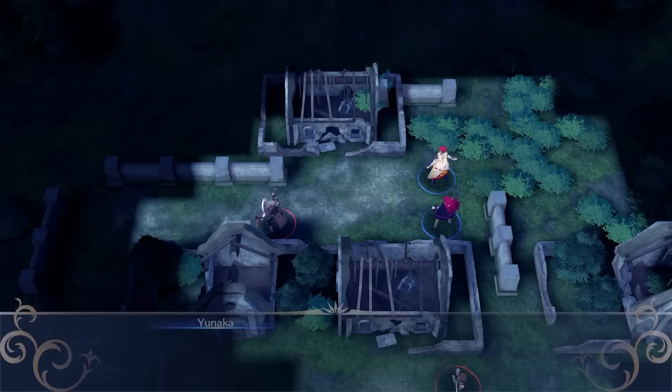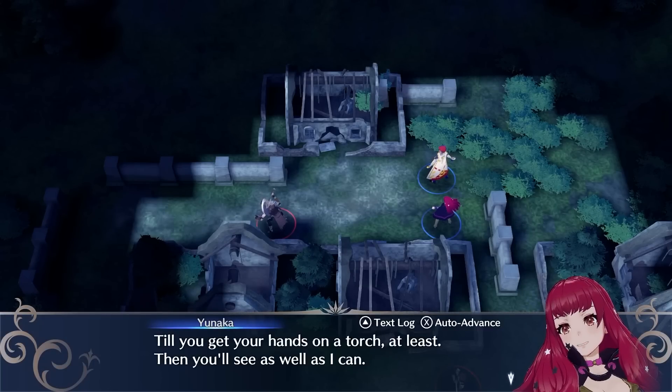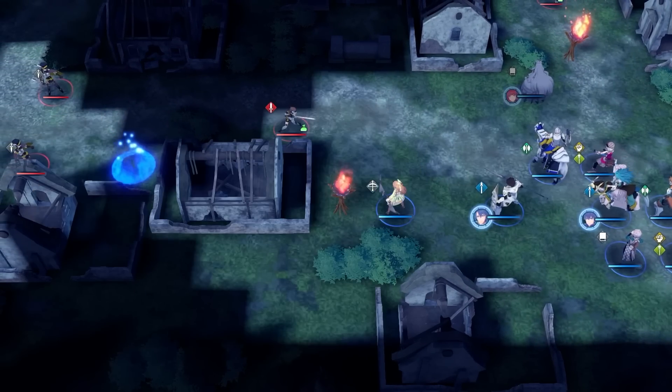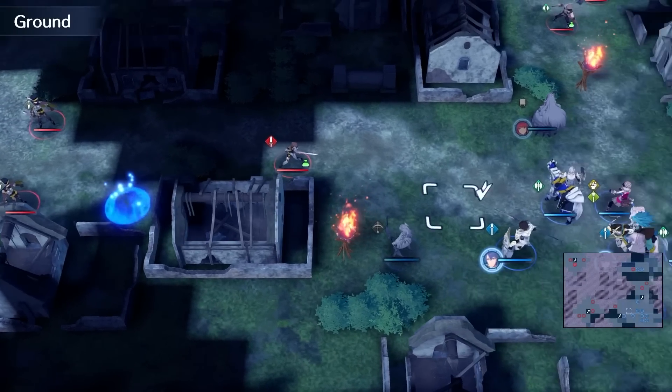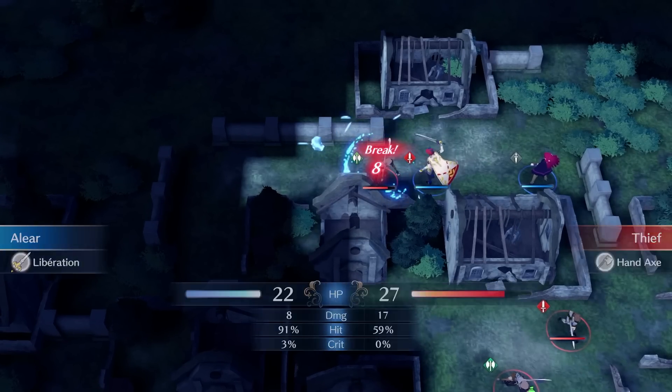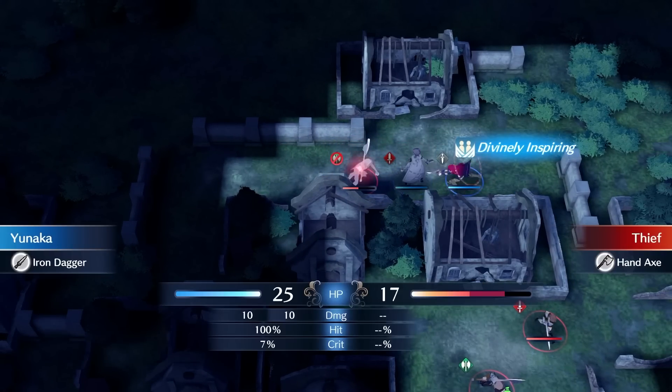On Chapter 6, we are joined by Yunaka, who is pretty useful for the next couple of chapters. This map's gimmick is that it is a Fog of War map, but this detail is fairly trivial as I have beaten the game multiple times and know where most enemies are positioned. The top half of the map is fairly annoying as Alir has very low stats and I have to rely on Yunaka.